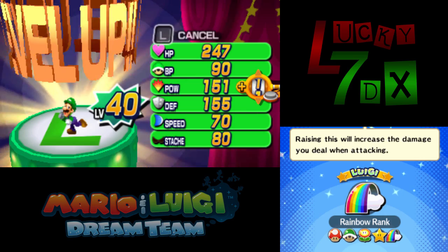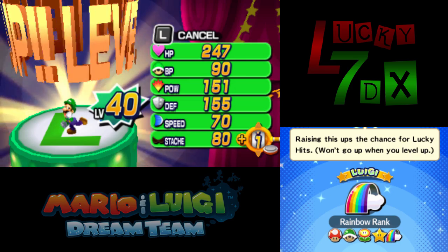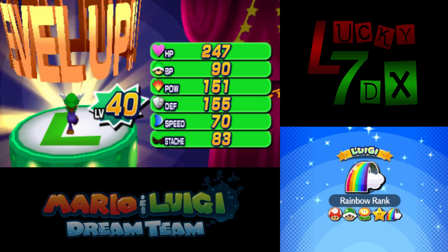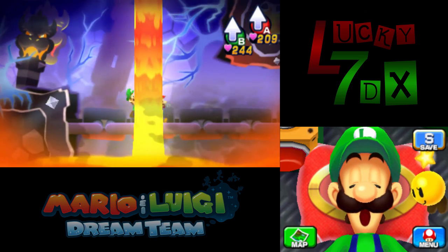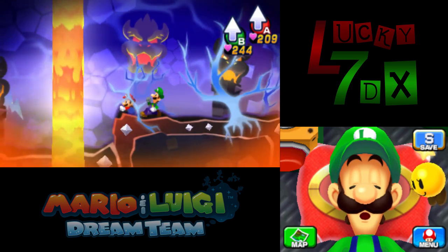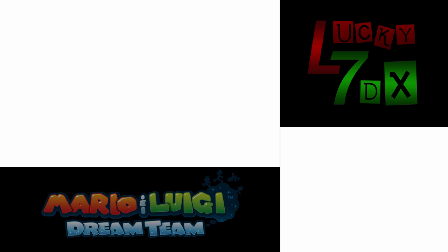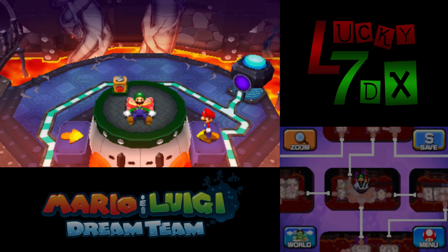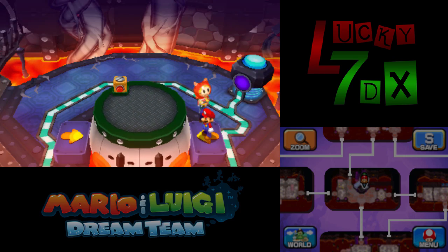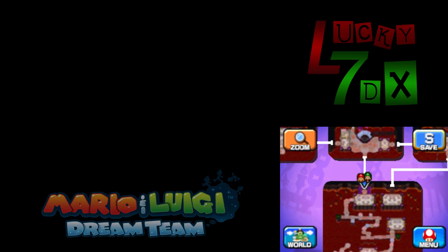Speed is useless on Luigi — pointless. We don't need any more BP either. So we're just going to put points into stash. Booyah! Okay, so those are the lovely stats he has, and that's where we'll be at for level 40. Now we can go access the Driftwood Shore shop, which we're going to do right now. Then we'll do Palladium X, probably not in this video — I might split this into two. This could just be my level 40 talk and Paper Jam talk.